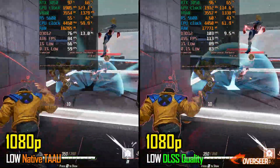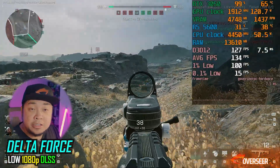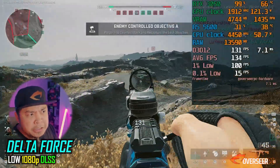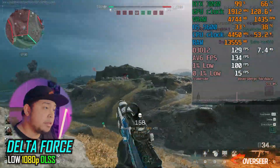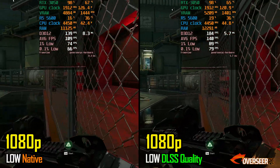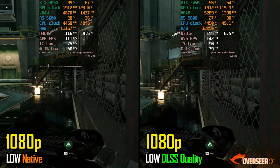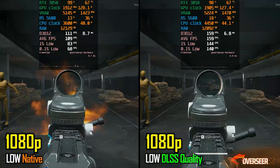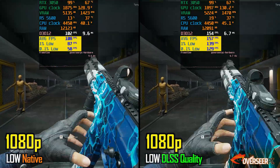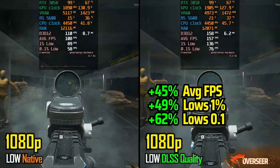Next is Delta Force, where you'll be getting about 130 FPS with DLSS enabled. Comparing DLSS versus native, you're getting about 20 FPS difference between the two modes. Since it's a fast-paced game, you might as well turn on DLSS for those extra frames. On the firing benchmark, the difference is even more pronounced — look at the lows. It's definitely recommended to turn on DLSS in this game.